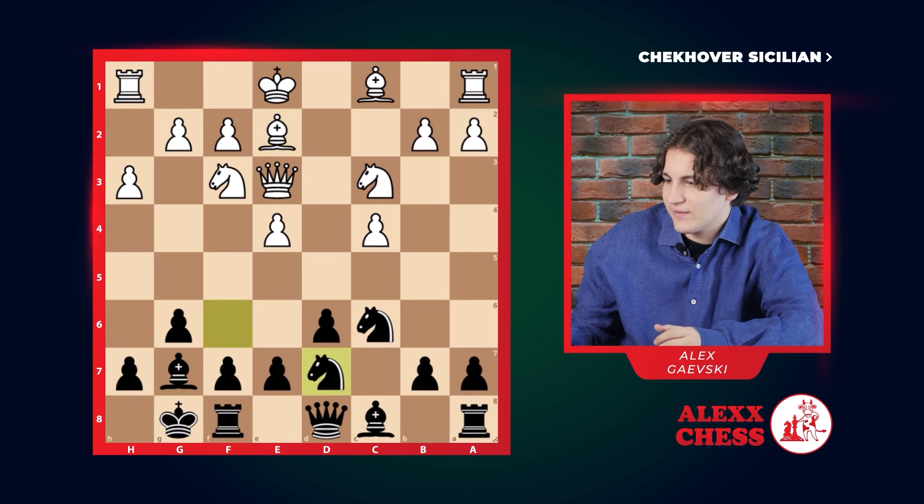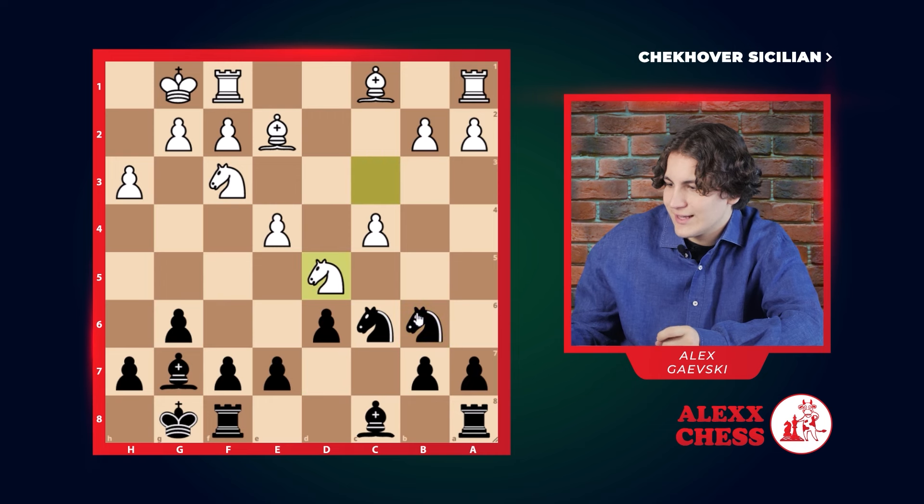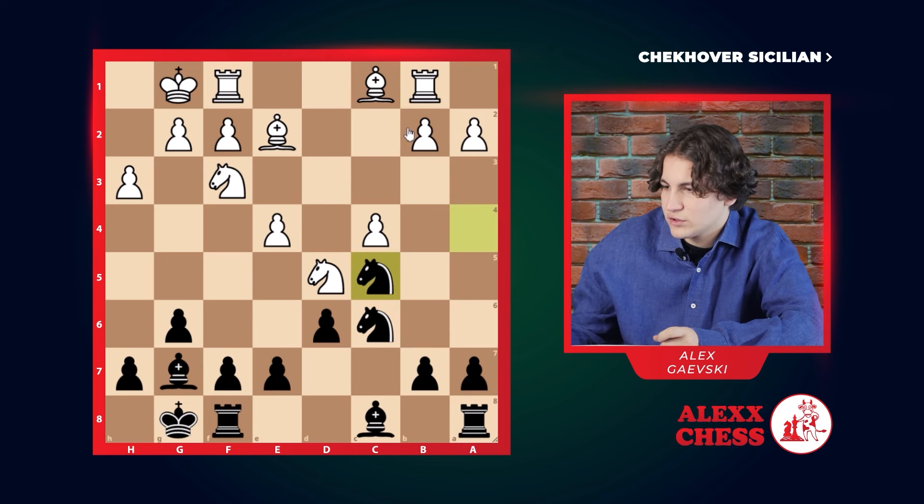We go knight d7, starting to jump around with the horse to get it into a better position. He castles, we go queen b6, we exchange queens with our knight. He goes knight d5, and here we don't take — we go knight a4, attacking this pawn with the bishop from over here. So he defends with b1, and we just jump to c5, looking for openings where we can disturb him with our beautiful knight.